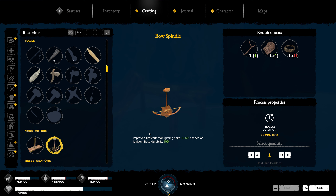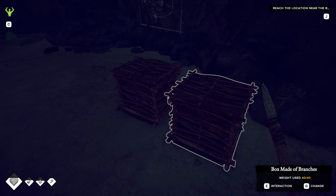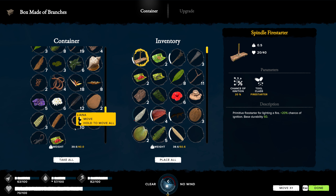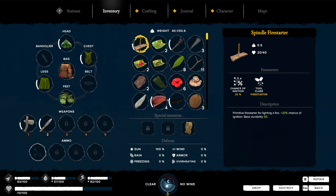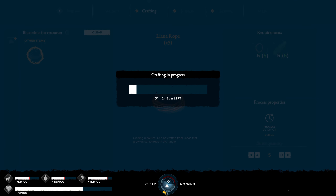That's the improved fire starter for lighting fire - 25% chance increase. Let's grab a rope. We might need to make one. I keep forgetting - I always think that's the container and that's our inventory. They kind of need to change that around. So we got 10 of these, let's take a couple. And I think it's the narrow leaves we need for crafting the actual ropes. Let's do all five - two hours, 15 minutes. Doesn't matter, we're going to be inside today.